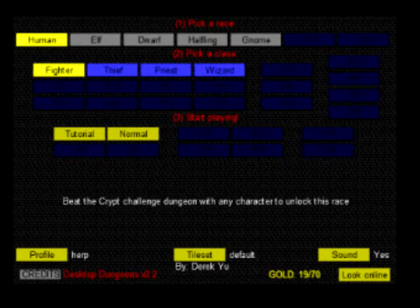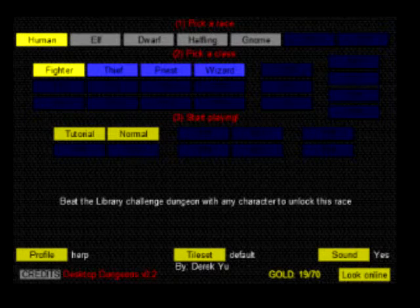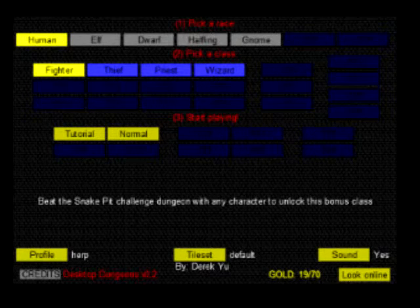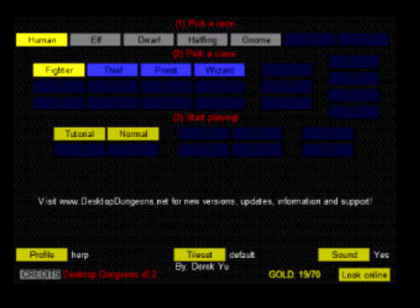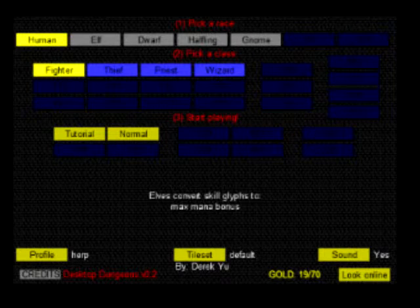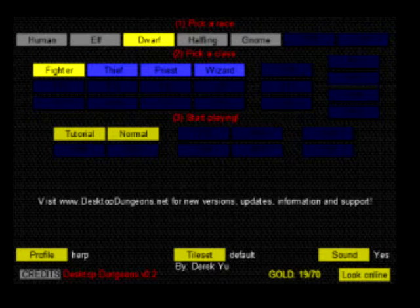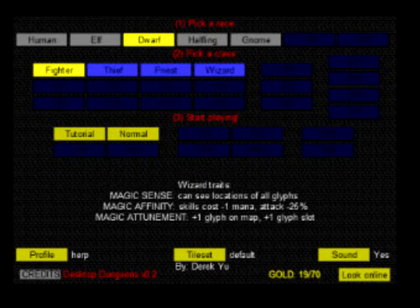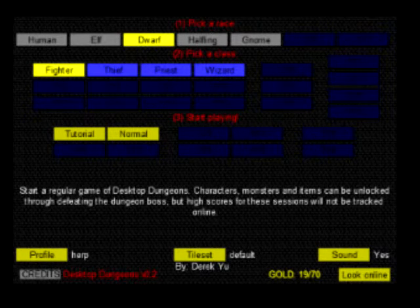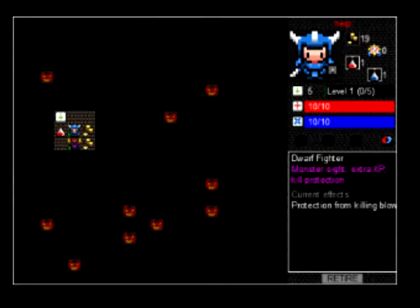It's basically a role-playing game. I haven't gone very far in it. There's a bunch of locked classes and locked races, a whole ton of locked classes, and there's a bunch of locked levels. Basically what you do is choose a race. I might go with dwarf this time — a dwarf fighter — and I only have the tutorial level or normal level available. I've already done the tutorial so let's do the normal one.